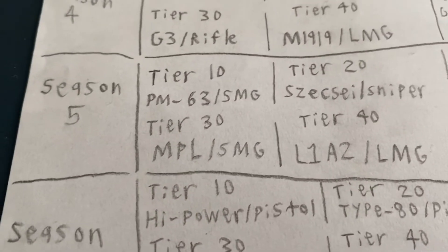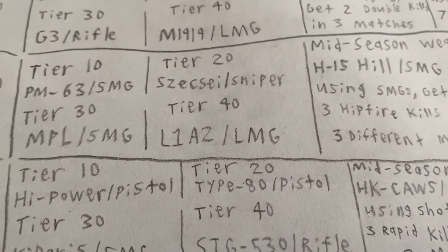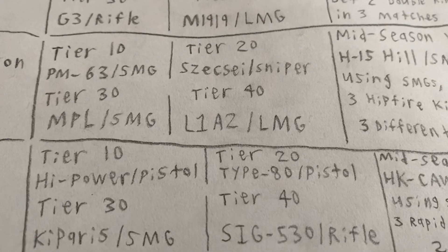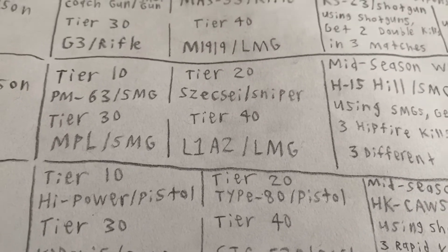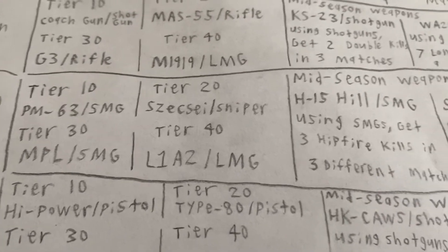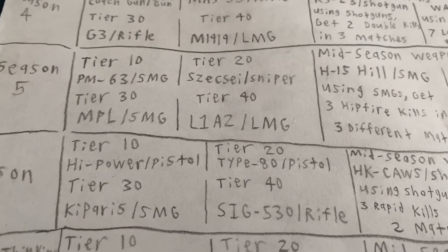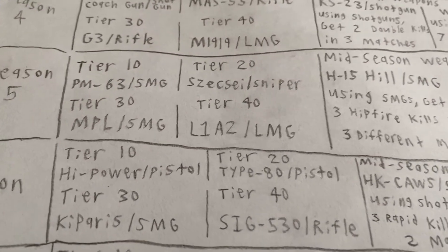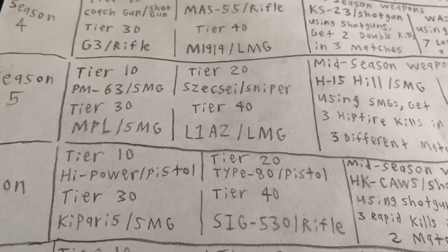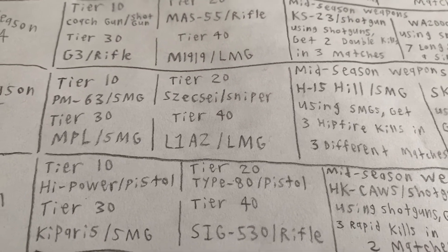The MPL — also a Black Ops 1 SMG. I want that to come back. And for the L1A2, I want to throw a curveball since the previous LMGs we talked about are basically all belt-fed — this one's actually magazine-fed. It's an automatic FAL. I want it to have a 30 or 40-round mag. I also want it to have a different iron sight — not too bulky, not too thin, like a very similar but older iron sight to the MG-36 in MW3.